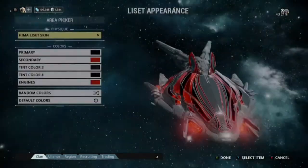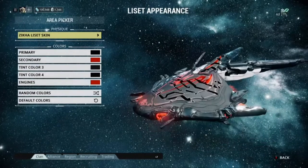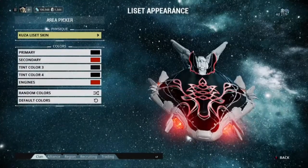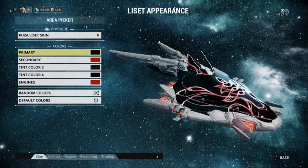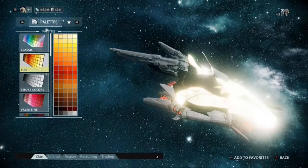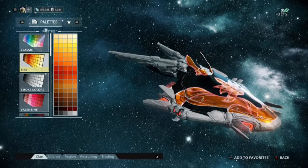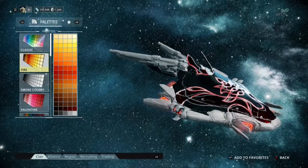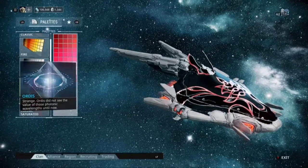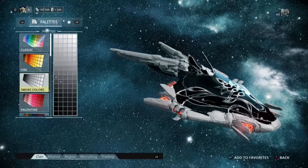I went through these before I started this video and again just now. As you can see, I kind of like the black and red setup. You do not need any of those skins to customize your Liset — all you need is a color palette. You start off with the classic palette, which is just above the fire palette. It mainly has reds, yellows, and oranges.